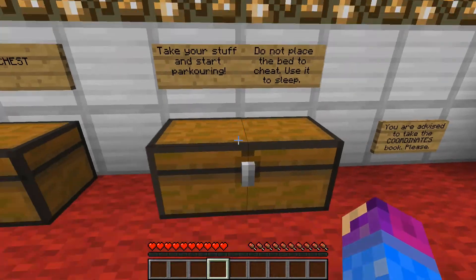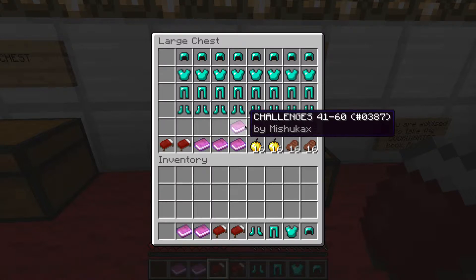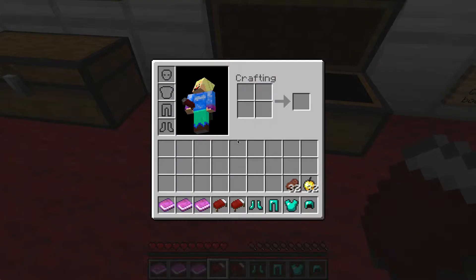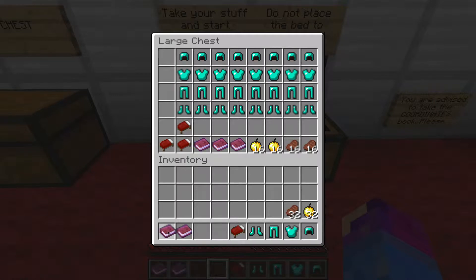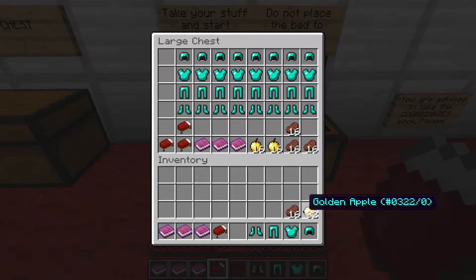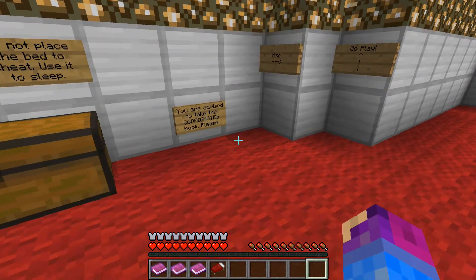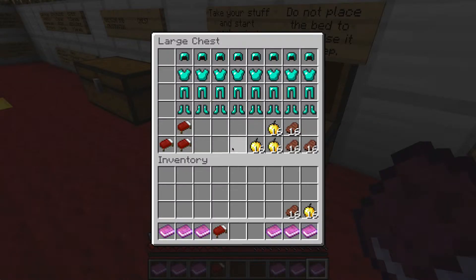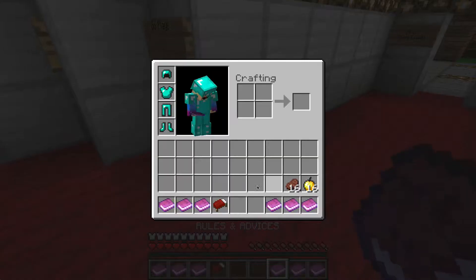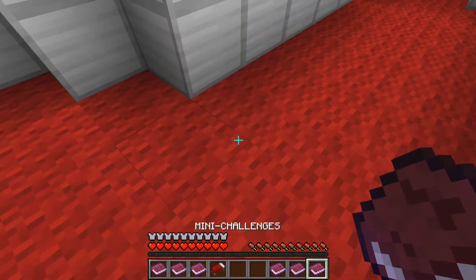Oh, that's the cheating chest. So let's take our stuff and start parkouring, apparently. I guess I just take it in this order. I only need one of the bottom stuff, probably. I need one bed, and probably just one stack of that. Even though we're on peaceful, so I probably don't need any. You're advised to take the coordinates book, please. There are more books — the rules book, challenges, coordinates, mini challenges.